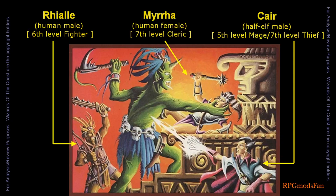The tournament version of this module has the player characters playing one of three characters: Rael, a human male 6th level fighter; Myra, a human female 7th level cleric; and Kerr, a half-elf male 5th level mage and 7th level thief. The plot hook is that these characters are fleeing from pursuers in the jungles of Amadeo.